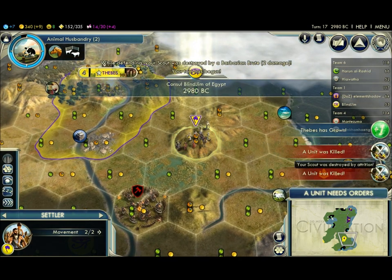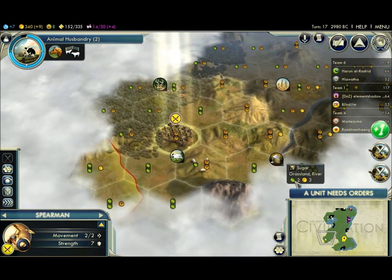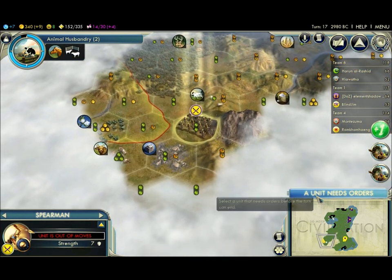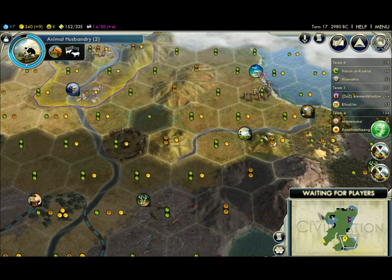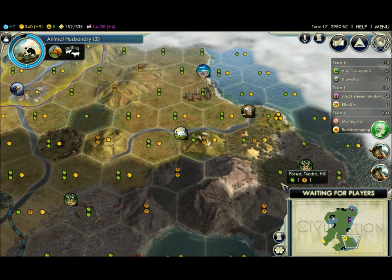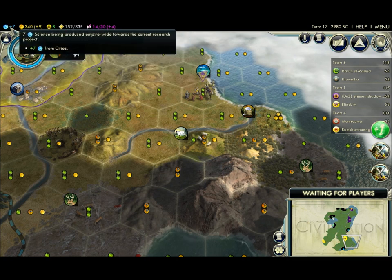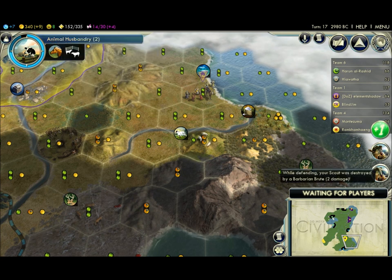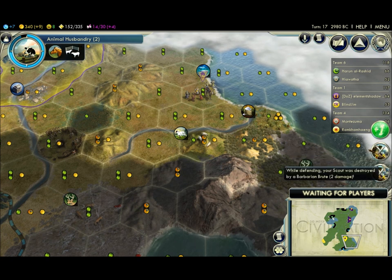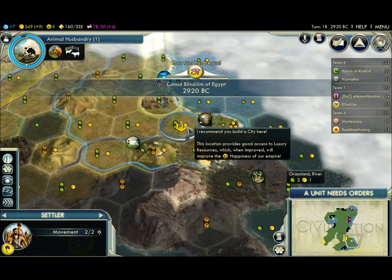How much gold do you have? Nine. You're getting eight — I figured that would happen. I wish I could put my city somewhere else. Oh well, no foul no harm. I'm just fine. I didn't get a hold of him the first time — that was also on my way home. My scout was destroyed by attrition. That's it. I'm getting a free worker.